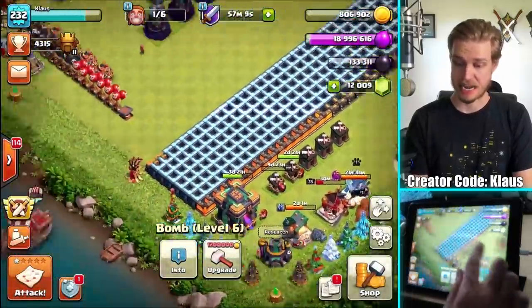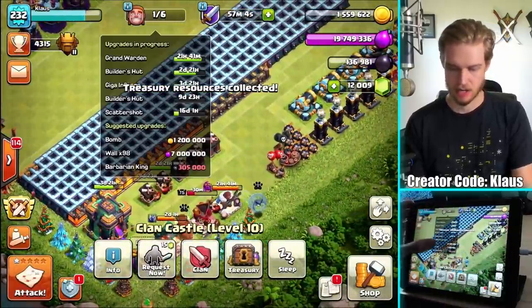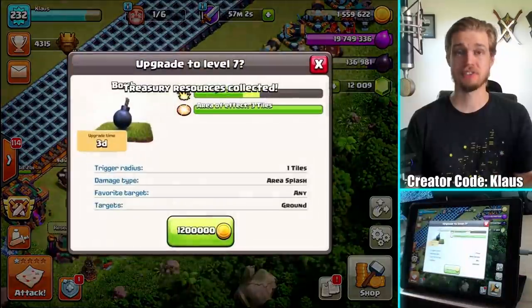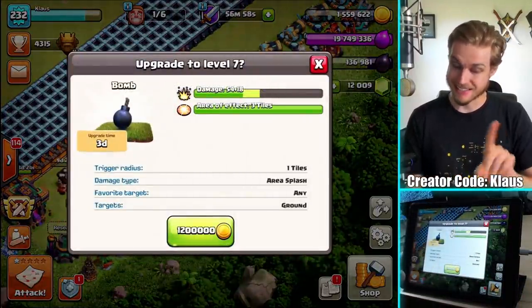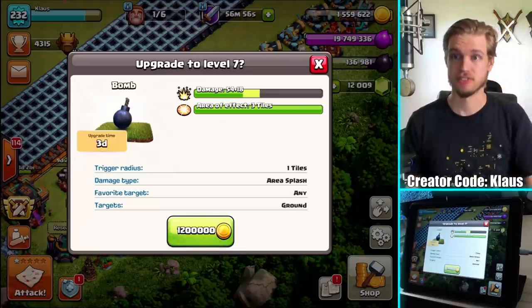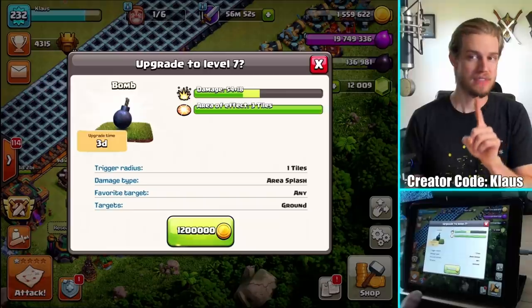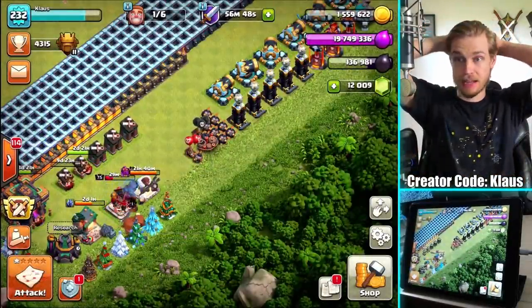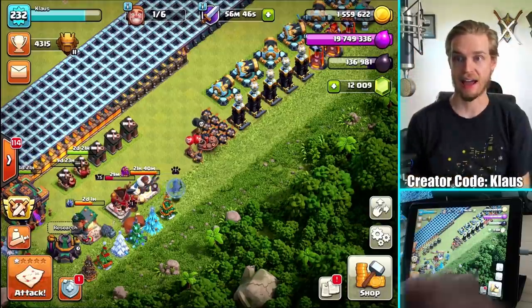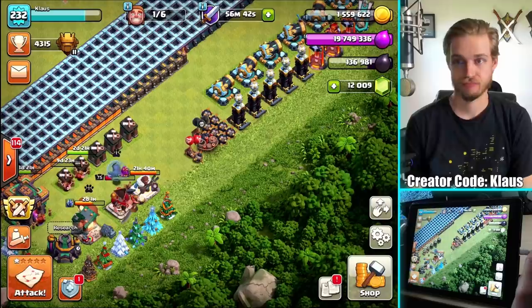This bomb is 1.2 million and it's a three day upgrade. That's impressive. If I collect this treasure that should get me to that point. So I can use all six builders - it's been a while since I've done this. Bomb level seven - this is not even close to maxed. Three day upgrade, 1.2 million gold. But before I do that, I do want to spend a little bit of my elixir, because I have a lot of elixir and I don't need it all.